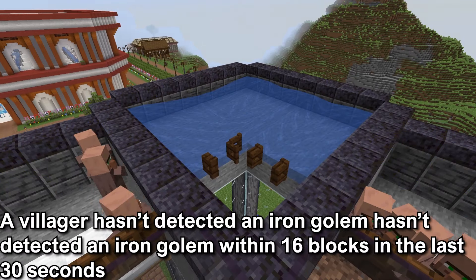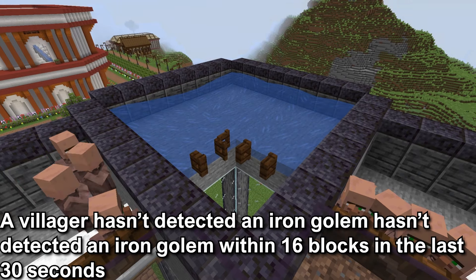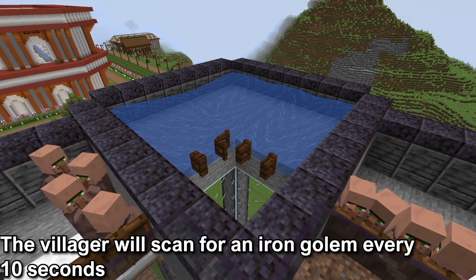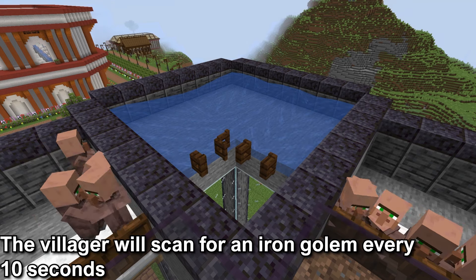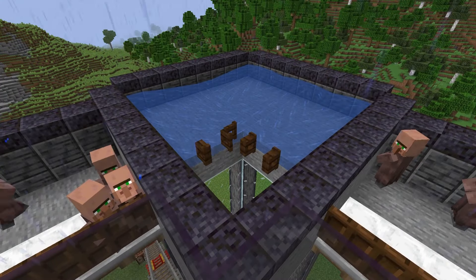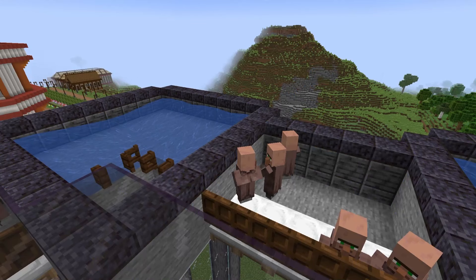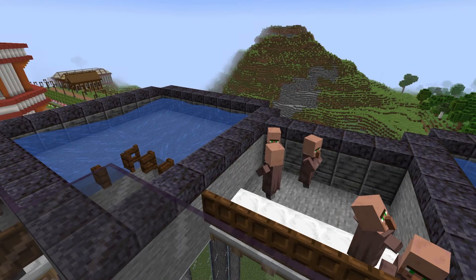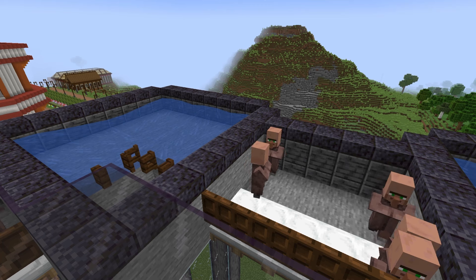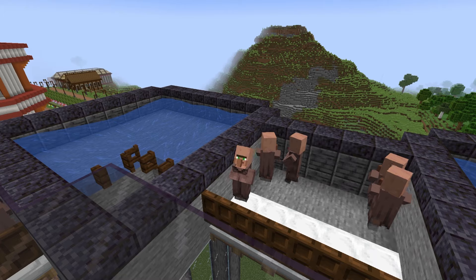Number 2 is the villager hasn't detected an iron golem within 16 blocks of the villager in the last 30 seconds, and the villager will scan every 10 seconds for an iron golem. This means for the iron golem you'll want to create a separate chamber that they can spawn in and make it so they don't spawn in the same spot as the villagers. The villagers shouldn't be able to see the iron golems or else they won't be able to spawn more iron golems.